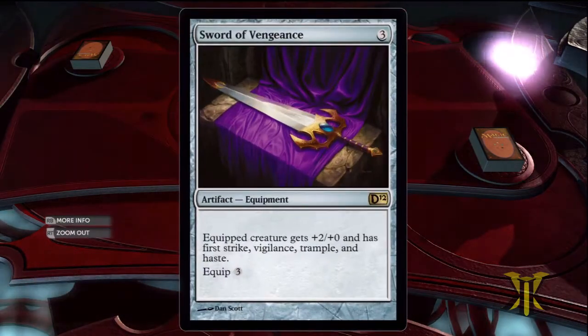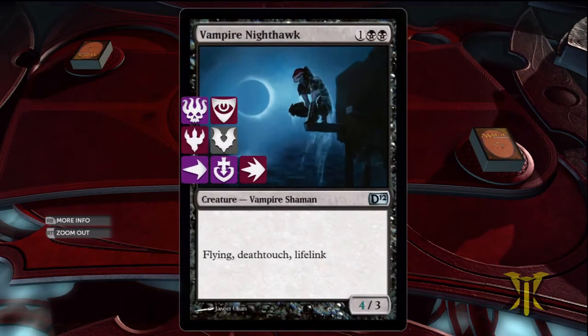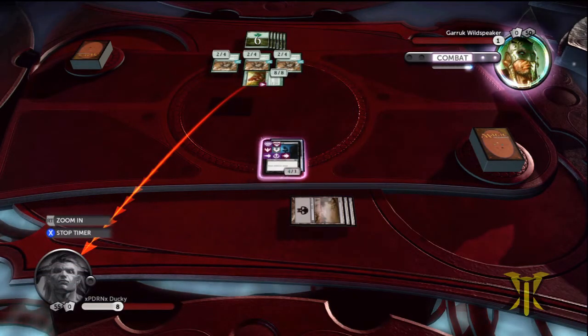So anyway we have this really big dude here. He has First Strike, Vigilance, Trample, and Haste. He also has Flying, Death Touch, and Lifelink. What's most relevant is that he has Death Touch and First Strike, and Flying is relevant as well.